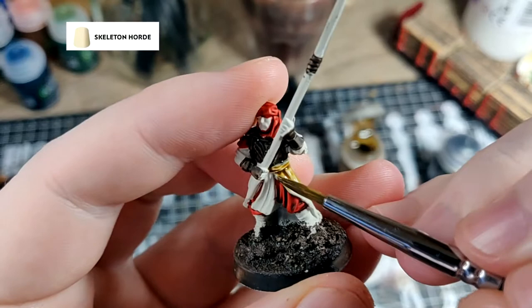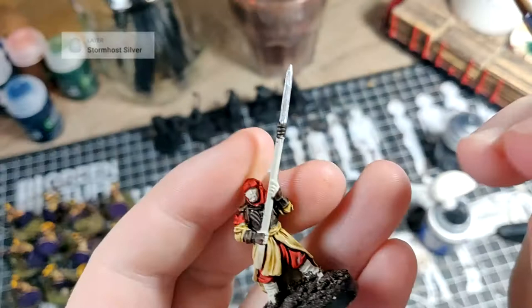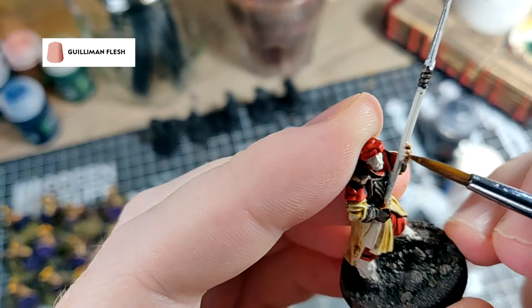I want to do the base coat for the bone areas. For this I'll use Skeleton Horde — just give all the areas that are going to be bone a good coating of this, and it will flow into the recesses and give some great shading later on. Next up is silver — the only thing on these models really for silver is the weaponry, but don't put it away as we will need it later for some nice effects. I then use Gillaman Fleshstone for the skin. If you want this to be a bit deeper and more matte, I would give it a coat of Agrax Earthshade — however, watching this back I realise I forgot to do this, so yeah, mistakes were made.